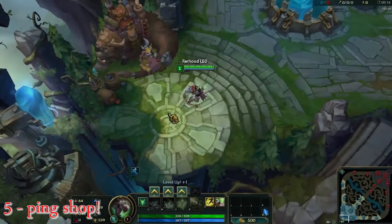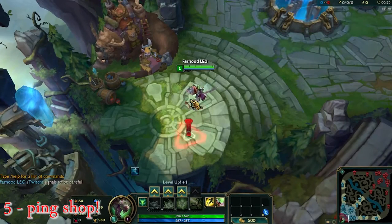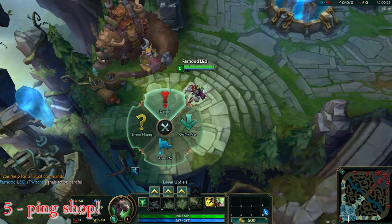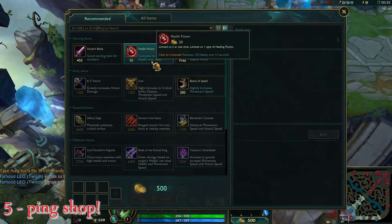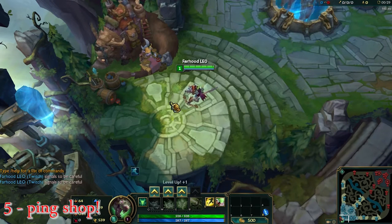Number 5 in our list is called Pink Shop. As you can see, this is a normal pink. But if your pink goes a little higher toward your shop, it will open it up too and it goes far away from the pink center.